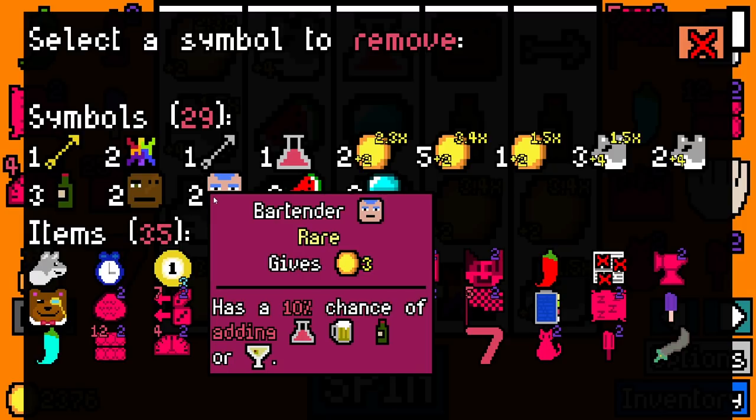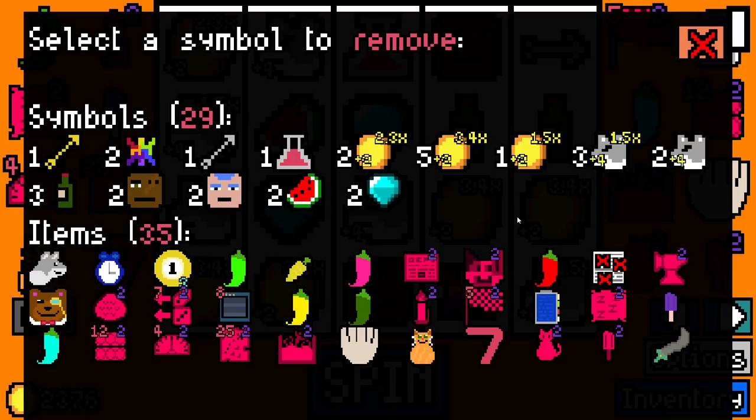I want to get all the tier lists done. I think the best way to go about it would be a fresh symbol tier list, because it's been a while since we did the last one. Then an item tier list. Then an essence tier list — and I know essences are sort of in there with items.